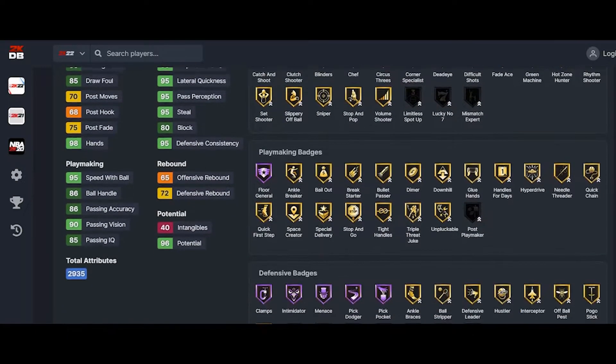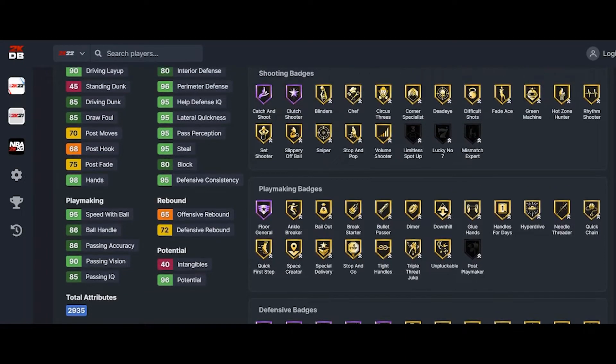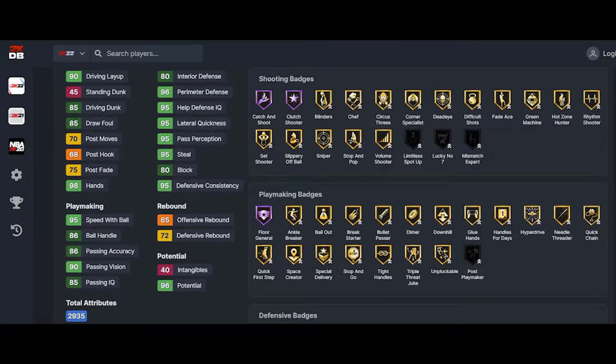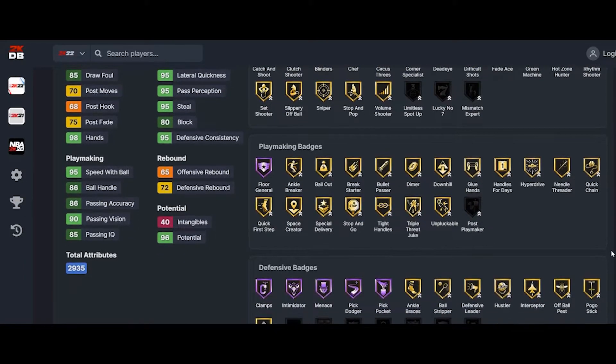We're gonna give him Run Protector because he got 80 interior. We're gonna give him Chase Down because he got an 80 block, which means he's gonna get some walking animations. We're gonna give him Limitless Spot Up for off the catch, Lucky Number Seven, and Mismatch.